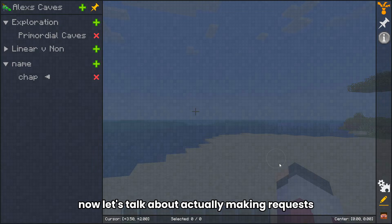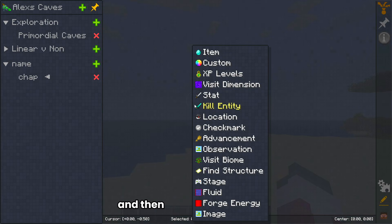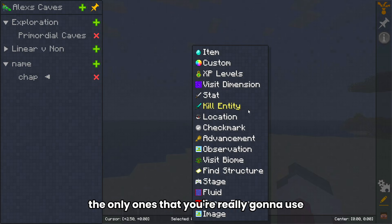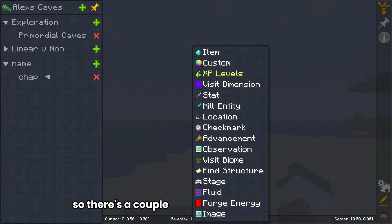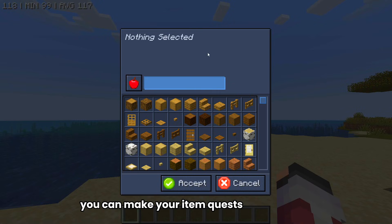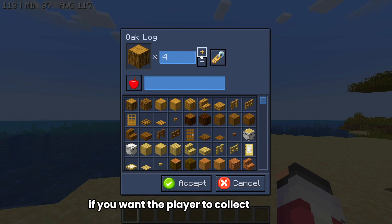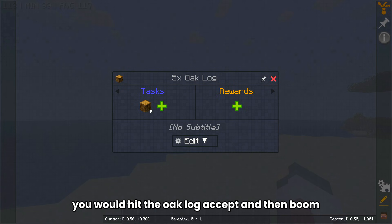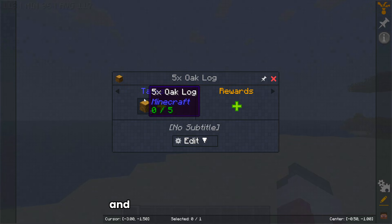Now let's talk about actually making your quests. To make a quest, go into whatever chapter you just created and right-click the screen. You're going to see item, custom, XP levels, visit dimension, stat, kill entity, and more. The main ones you'll use are item and a few others. Item quests require the player to get a specific item. For example, if you want the player to collect five oak logs, hit the oak log, accept, and boom — in order to complete this quest they need to get five oak logs and then they'll get a reward.